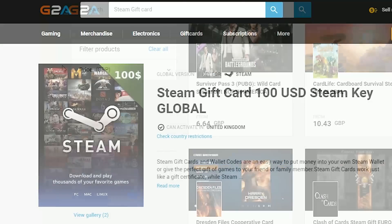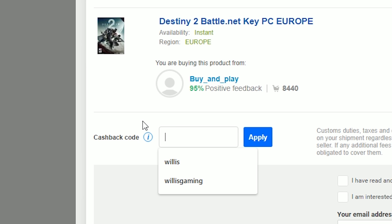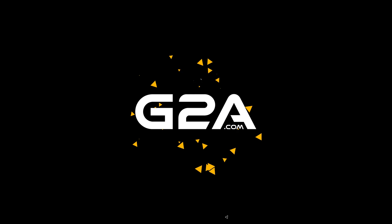Head on over to G2A.com for some sweet deals on video games. Remember to use the promo code Willis for the best prices. G2A.com.